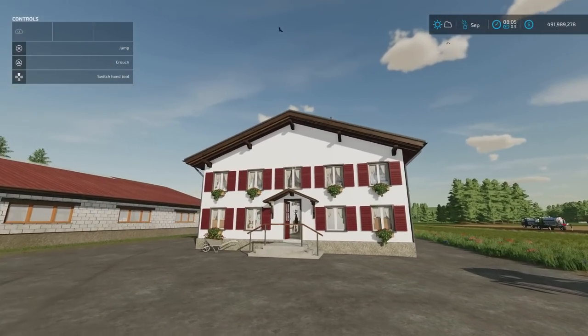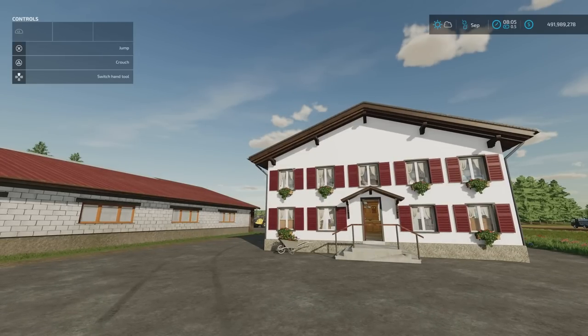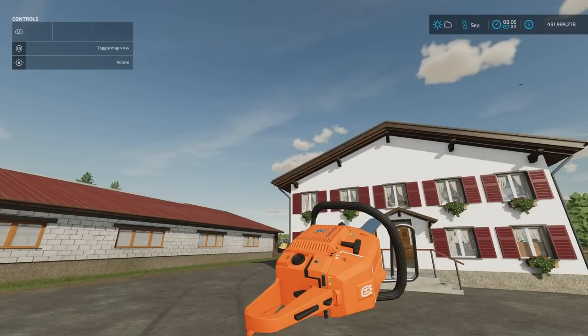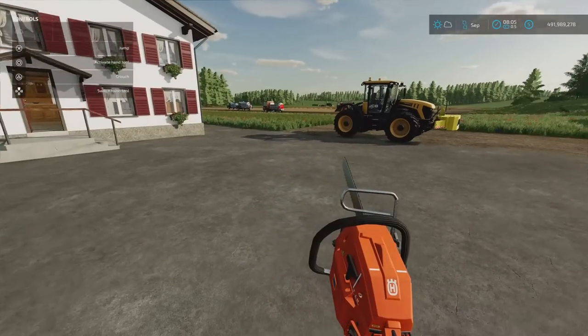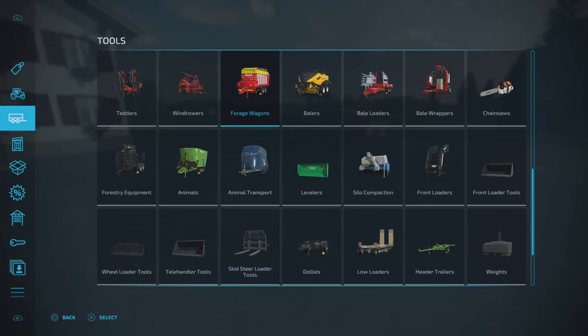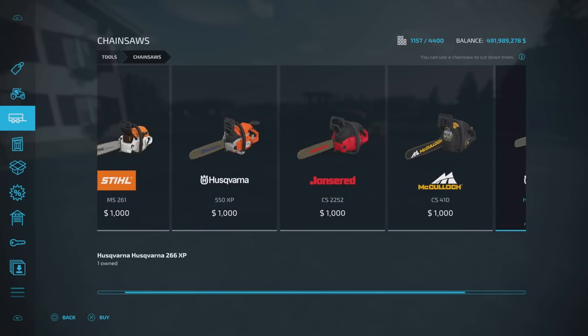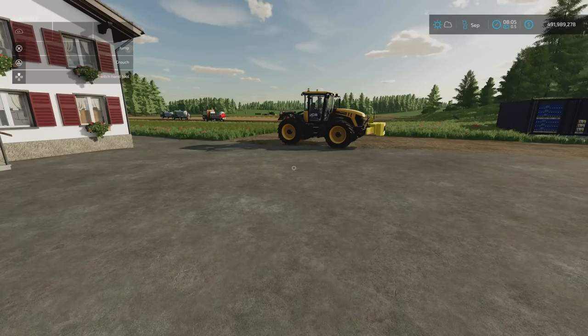We've got the Husqvarna 266 XP chainsaw, 1.14 megabytes download by Gamer HZS FSH. It works like other chainsaws. The beauty of this one is it's a bit cheaper — 420 to buy rather than a grand. So if you're looking for a cheap alternative, especially doing a logging start-from-scratch playthrough and you haven't got a lot of money, it's a great option.